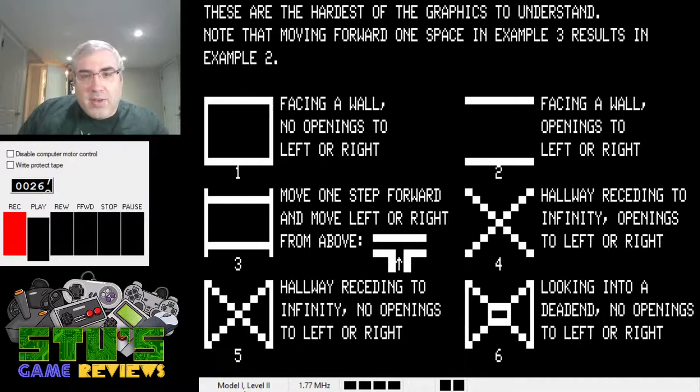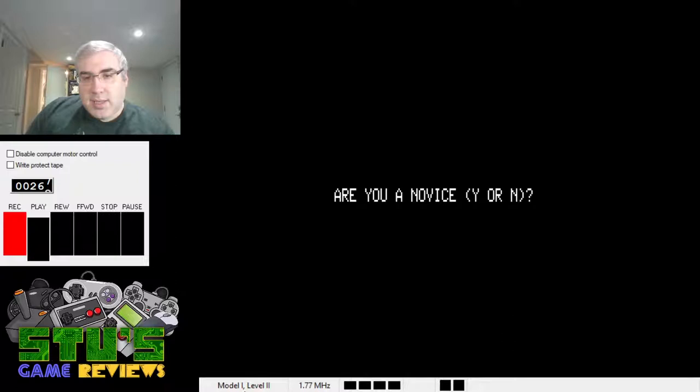Eventually I want to get to playing some Super Mario Brothers too. They're showing how to interpret the 3D graphics — if you haven't played a game like this before and you're used to text adventures, you might not know what the view means. Are you a novice? Yes. Do you want a little maze? Yes, for now.